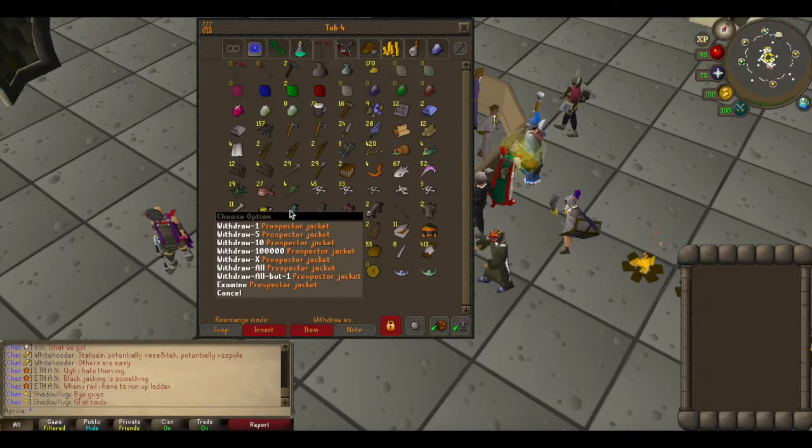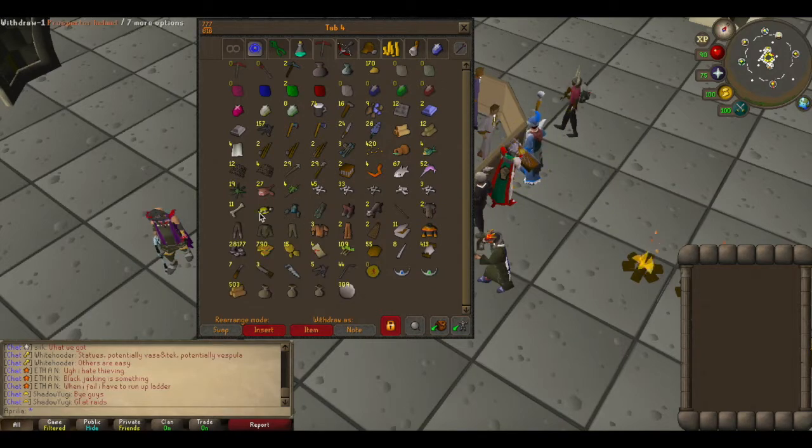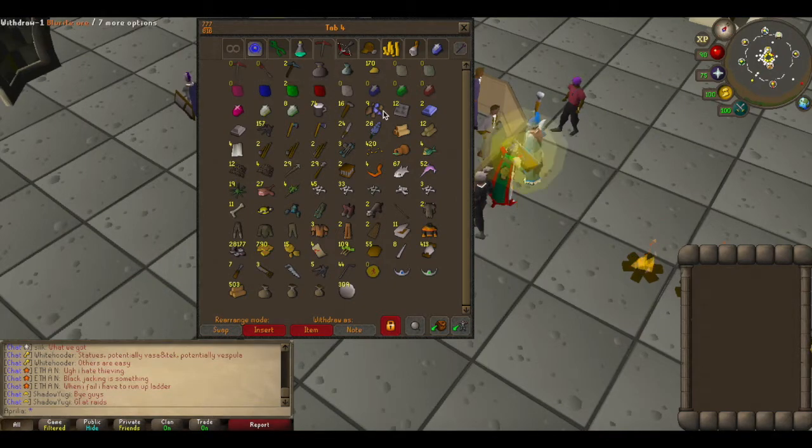You definitely want to make sure you get the prospector outfit from the Motherlode Mine — it gives a 2.5% bonus whenever you're doing mining. So I got to 84 mining, and another goal of mine was to be able to mine rune ore, and I finally did that. It came in really handy after Dragon Slayer 2 because no one had really done the quest yet. I did it on the first day and there are two rune rocks down there — I made a good 2 mil an hour specking them out with the dragon pickaxe and using dwarven stouts.